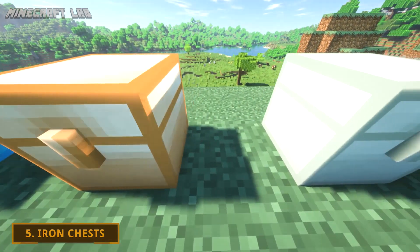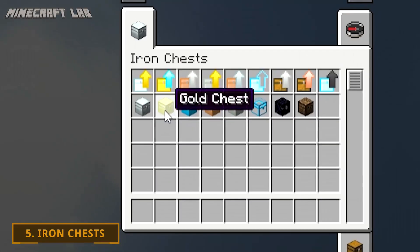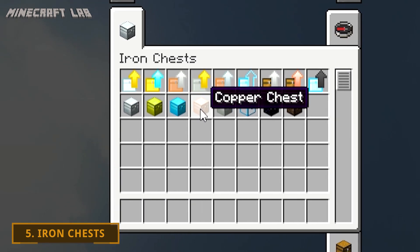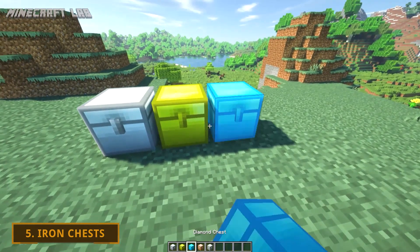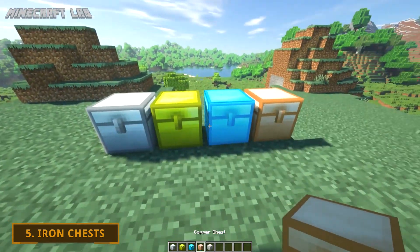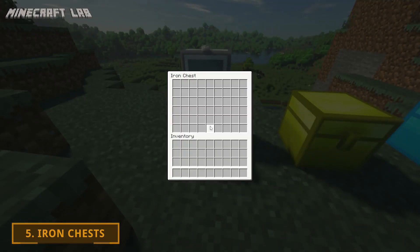There are many different chest types depending on what kind of items you want to store, and they can all be put one next to each other without a block in between, which is a lot easier on the eyes.